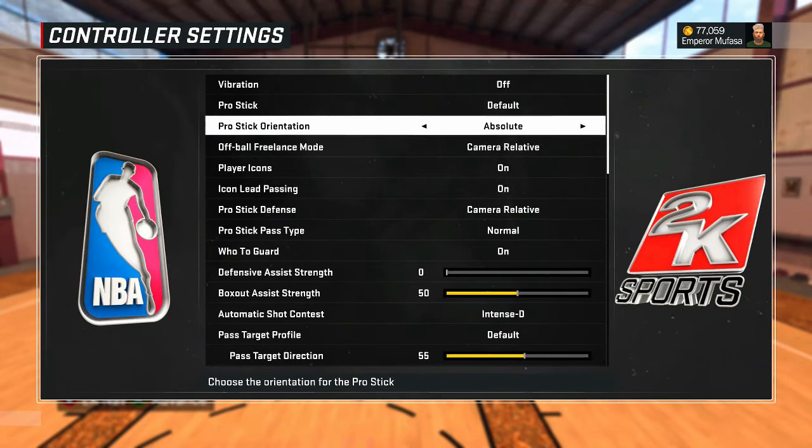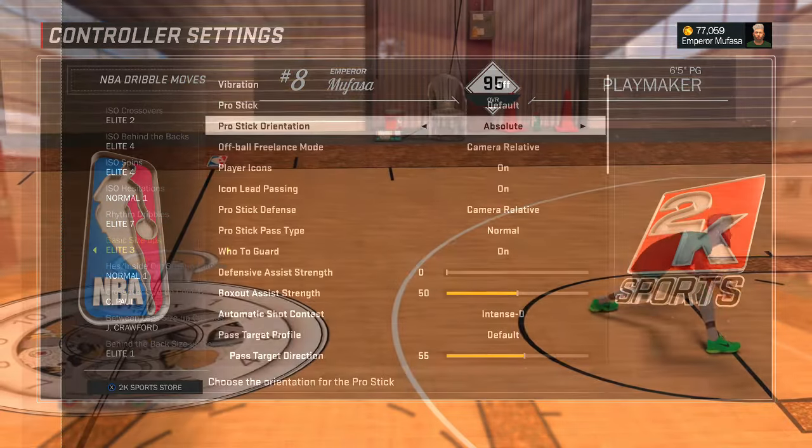The first thing you're going to want to do — you guys already know this if you've seen some of my dribble move tutorial videos — is go to control settings and change your Pro Stick Orientation to Absolute. I've said this countless times, but make sure to change it to Absolute. It's going to help you dribble so much better on your MyCore and in MyPark.